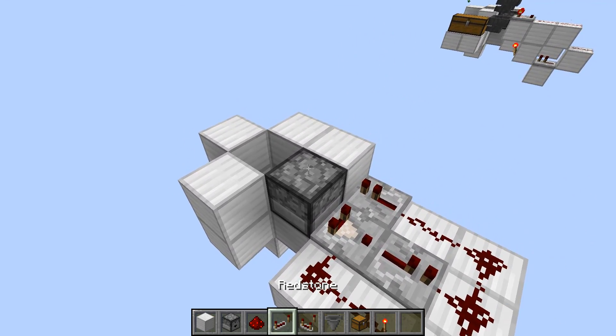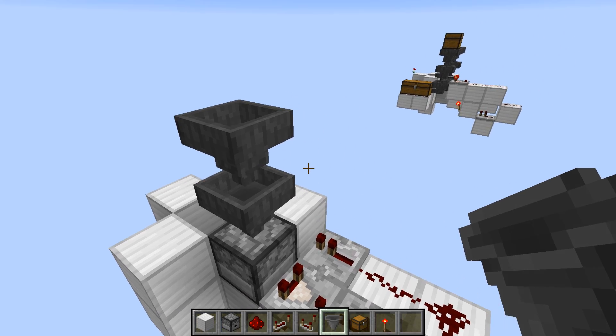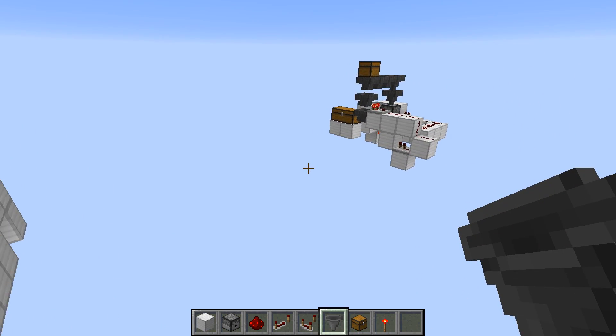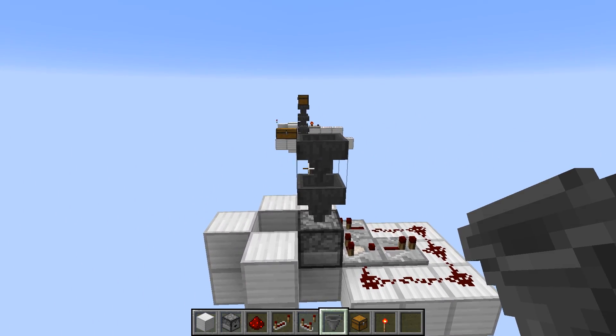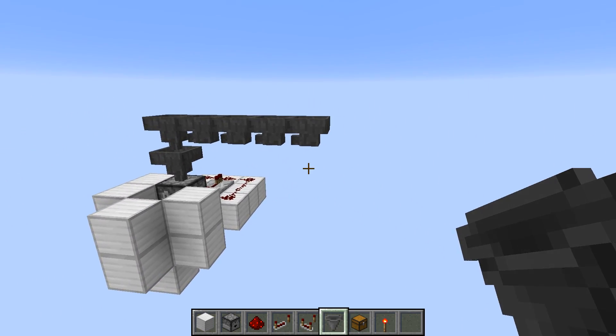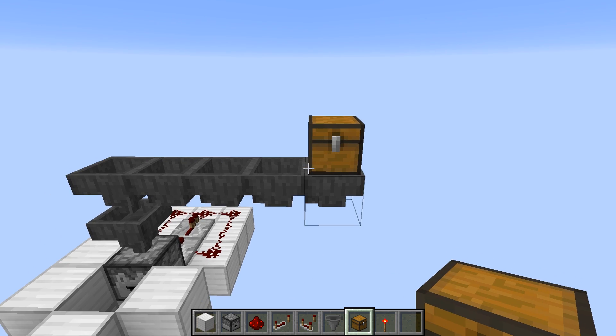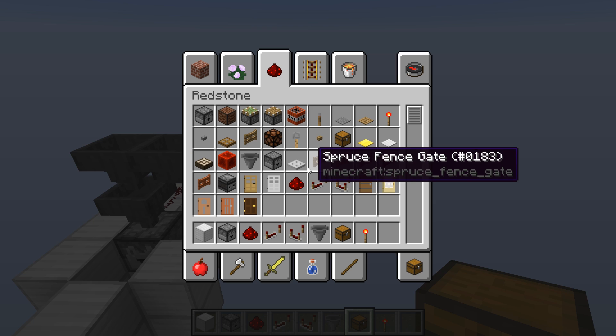Now we're going to go and put hoppers on top — four total, you go four across. So right now, if you put a chest on here, which we're going to do, everything would just go out and be disposed of. You can test that circuit out.